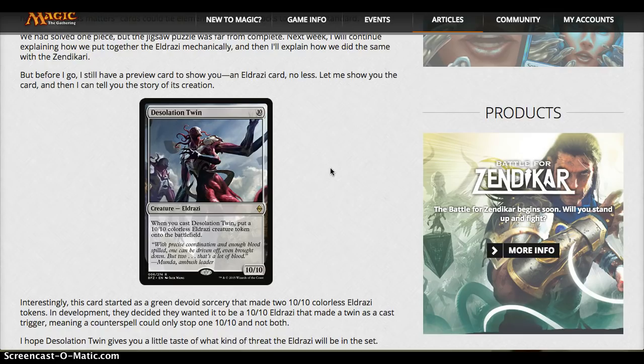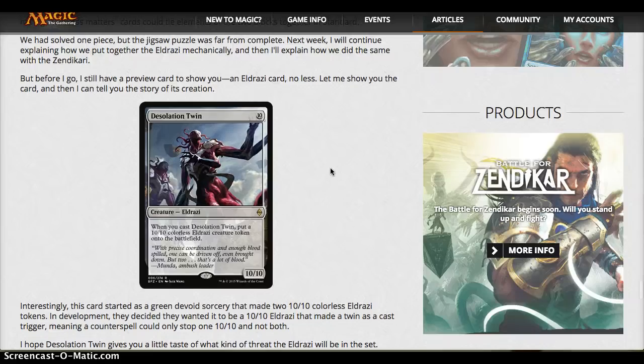Desolation Twin — a card I don't love particularly; it's kind of boring. It's a 10/10 Eldrazi for 10 mana, and when you cast it you get a 10/10 token. The idea is that if someone counterspells a 10-mana Eldrazi, you should still get something from it — so you still get a 10/10 no matter what. It's either two 10/10s for 10 mana, meaning you're in a ridiculously good board state, or they counter it and you still get a 10/10. Nothing special. Good for Commander obviously, and it's going to be a madly annoying card to deal with in limited.